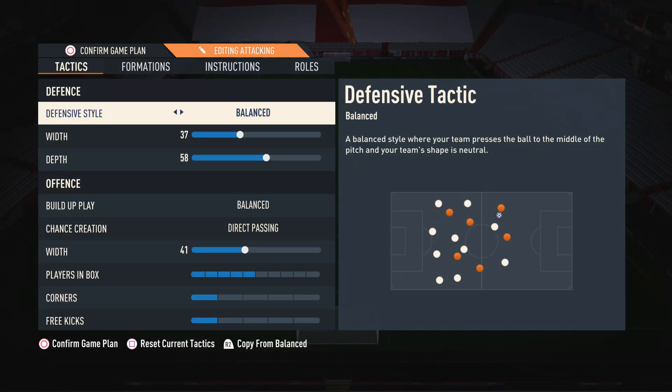Starting off with the custom tactics for the defensive style, I like to have this on Balance. The reason we have this on Balance is because it gives us the best control over our defenders — when we need to press we're able to press, and when we want to drop off and be a little bit more passive we're also able to do that.